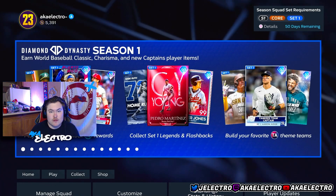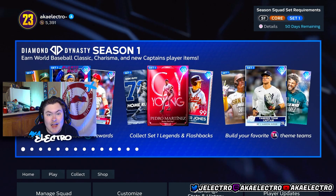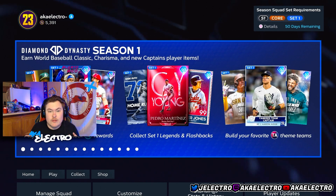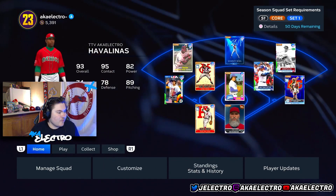If you guys are trying to get the best overall team for free, you've come to the right video. Today I'm going to be showing you guys how to get a pretty much all 99 squad in relatively three hours, and get stubs, packs, and XP, and get a god squad. Let's get into it.